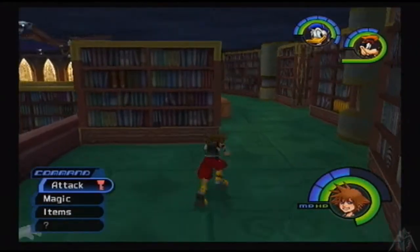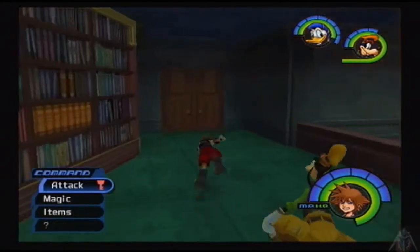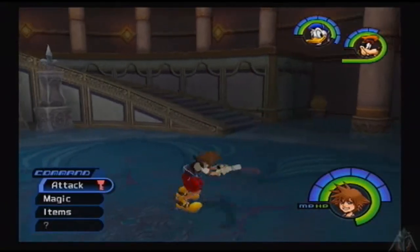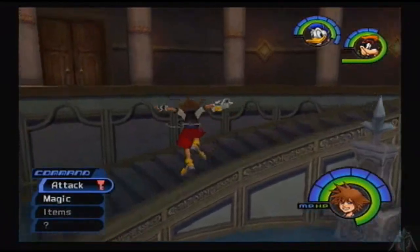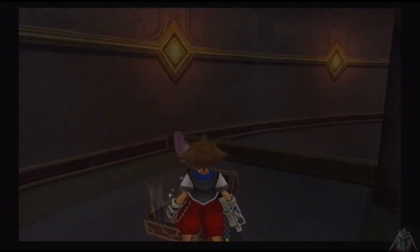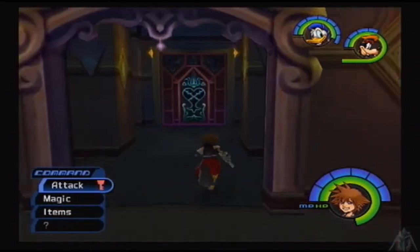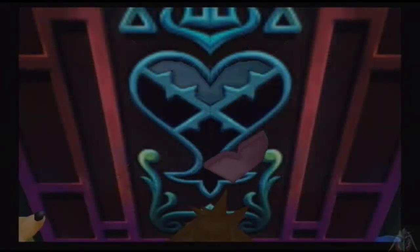Oh fun. Whenever a strategy guide tells you you want MP, that doesn't bode well. No, it doesn't. Alright, so down you go — down, Sora. There's one. The one that's in the fountain is two. And then there's the chest. The chest is on the other side. So that's all of them, right? Yep. Now you know what to do with them — gotta put them in the door.